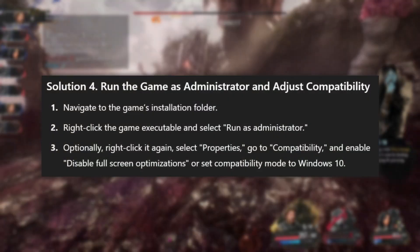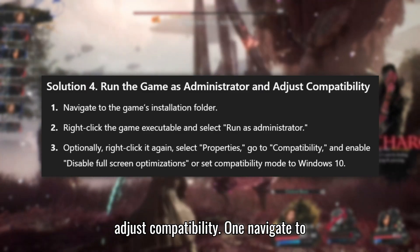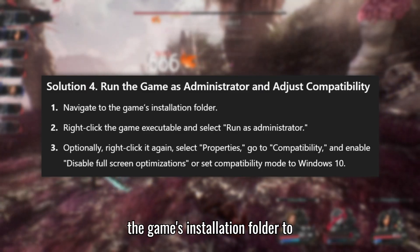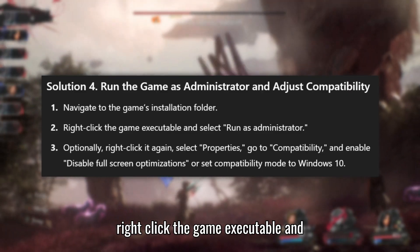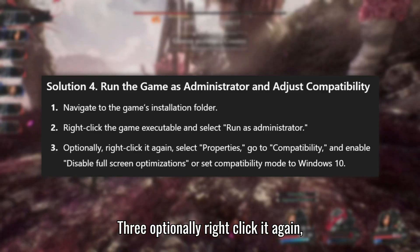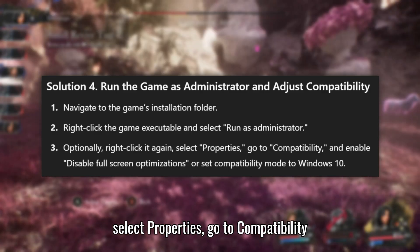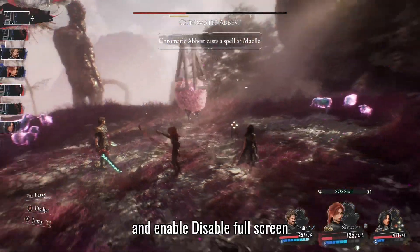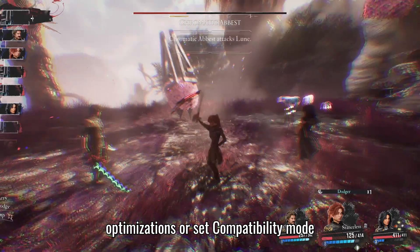Solution 4: Run the game as administrator and adjust compatibility. Navigate to the game's installation folder. Right-click the game executable and select Run as administrator. Optionally, right-click it again, select Properties, go to Compatibility, and enable Disable Fullscreen Optimizations, or set Compatibility Mode to Windows 10.